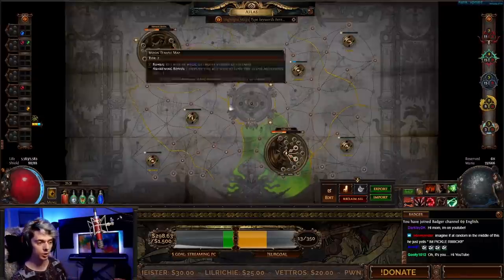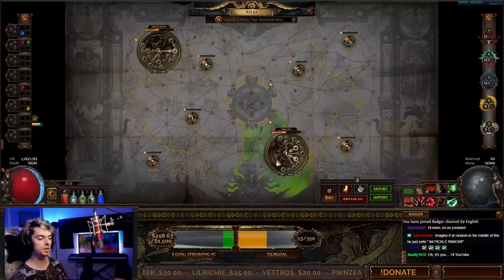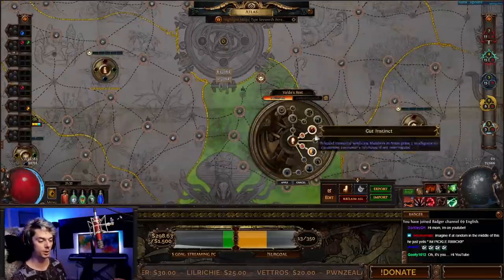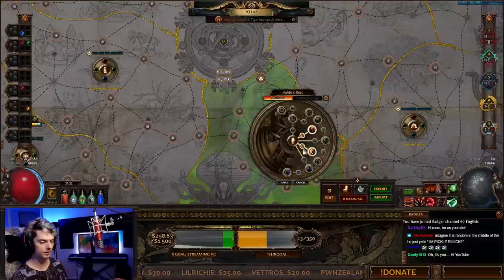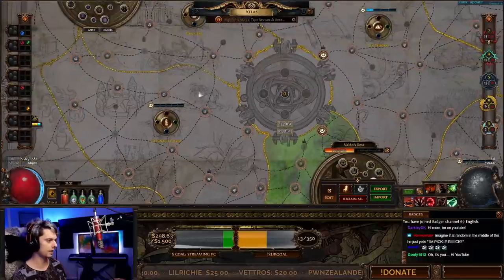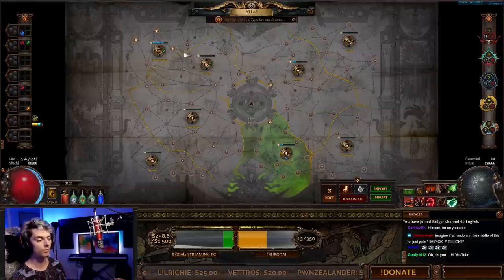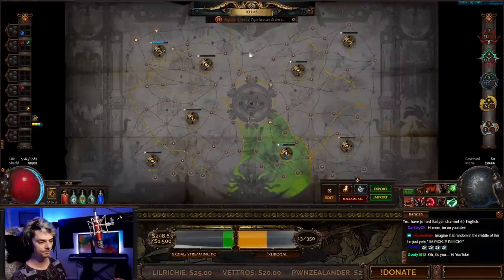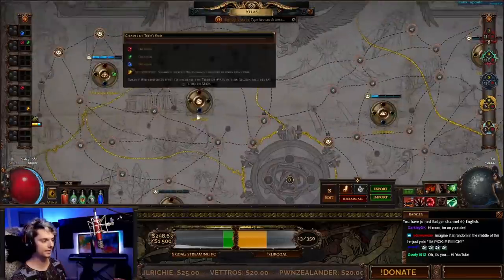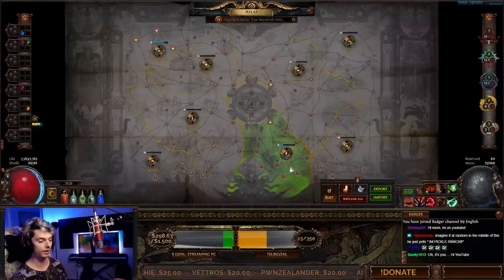So the strategy is very simple: run your maps in Haywark Hamlet without any Jun missions, then run your Jun missions in Valdo's Rest — every single time you get a Jun mission, you get Intelligence for your safehouses. Now, one thing I'm also doing is only socketing Watchstones in these two zones. What this means is all the other maps can only go up to Tier 5, whereas these maps here start at Tier 7 or Tier 8 — so most of the maps I drop are only going to drop in Haywark Hamlet or Valdo's Rest.